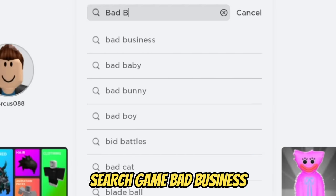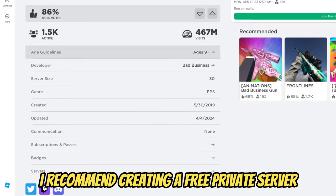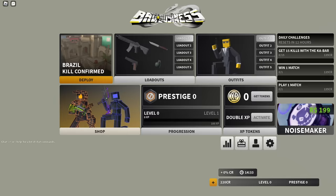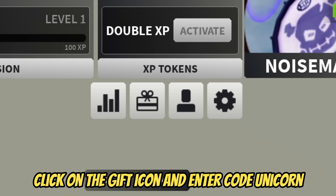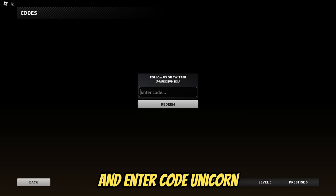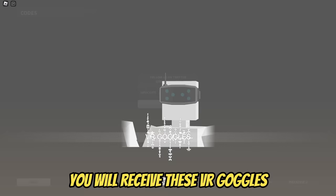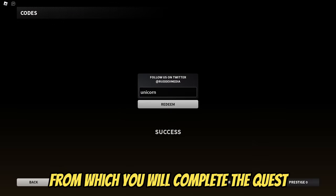Search game Bad Business. I recommend creating a free private server — it's easier to complete the task. Click on the gift icon and enter code unicorn. You will receive VR goggles, which you will use to complete the quest.